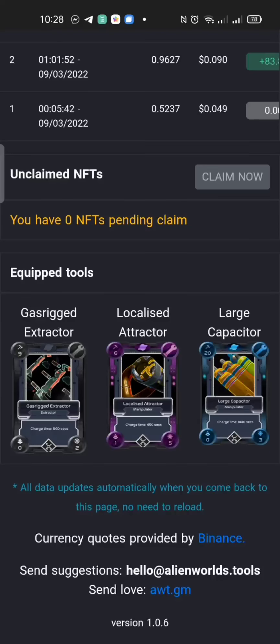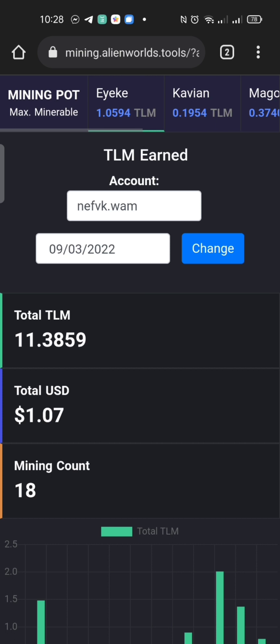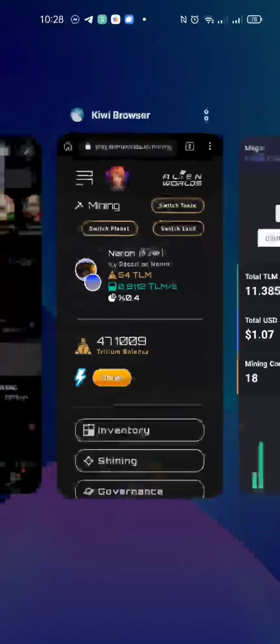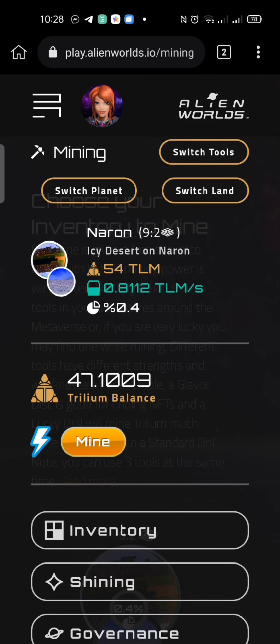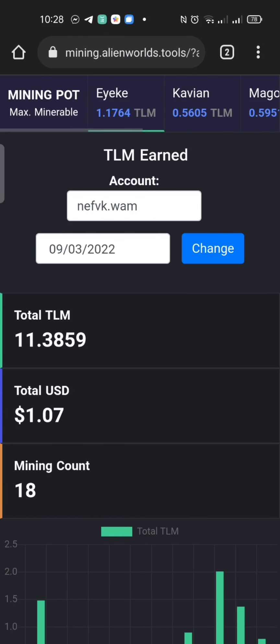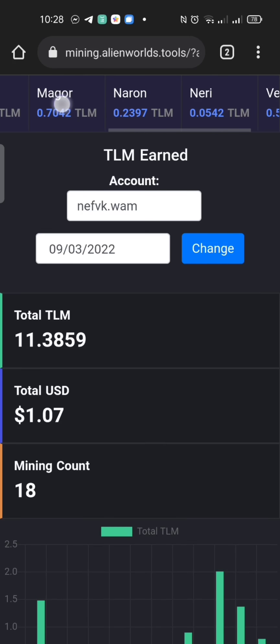You can also see the details below: the time, the date, and of course the tool used. If you want to see anyone's tools, you can just ask for their WAX wallet address. The most important thing is the mining pot — this is how you will snipe to get more profitable TLM. Make sure you know your planet. I'm in Icy Desert on Naron. Right now the mining pot is only 0.2397 TLM, so I'll wait until it goes above one before I mine.